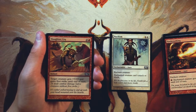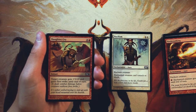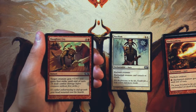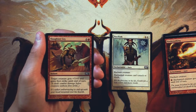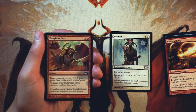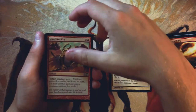Slaughter Cry is an instant for two and a red. Target creature gets plus three, plus zero and gains first strike until end of turn. This is just a fairly expensive combat trick — not super efficient. For three mana you do get plus three, plus zero and first strike, which is fine. I would play it if I was in a red deck. It's not the most amazing thing, but it's not super exciting as a first pick either. You kind of need to be committed to that color before you want to take combat tricks.